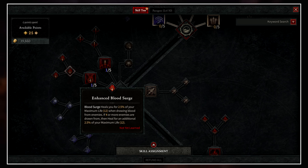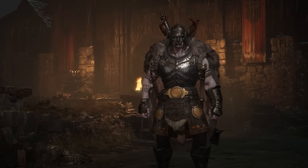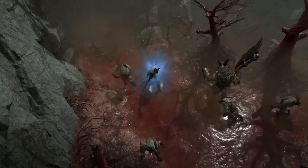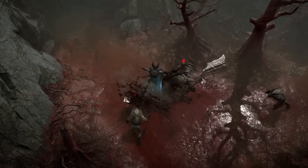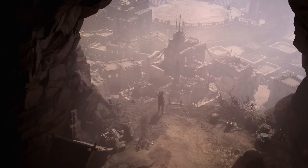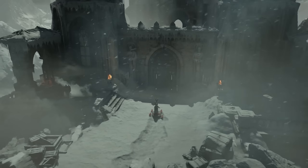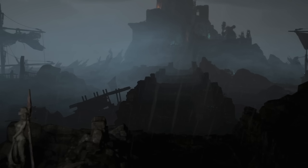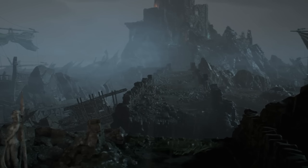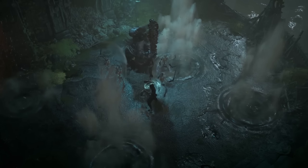An upgrade for Blood Surge heals you for 2.5% of your maximum life when drawing blood from enemies. If four or more enemies are drawn from, you also heal for an additional 2.5% of your maximum life. So in an AOE situation, you're always healing for 5% of your maximum life. This scaling based on maximum life means the upgrade scales very well into the end game, and mixing it in with other powers and effects will allow this upgrade to heal you for a lot more.